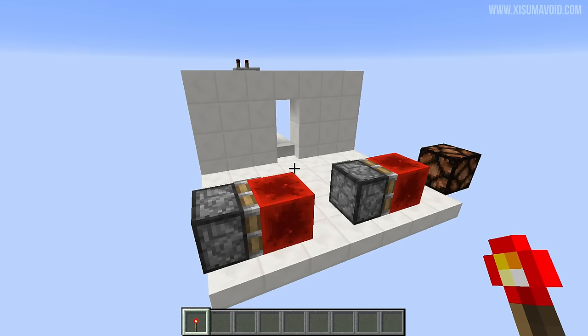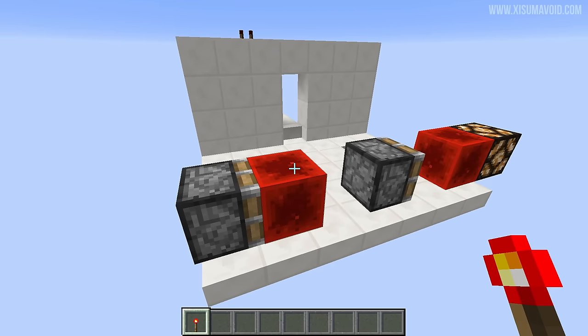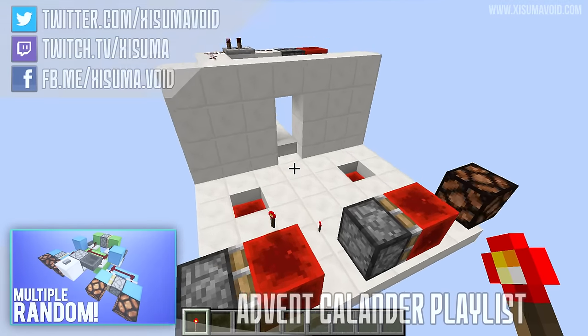So this one really doesn't need a tutorial, but if it wasn't clear enough already: you need a sticky piston, a redstone block, and a torch goes on top — that's how you activate it. And then another sticky piston and redstone block to make a T flip-flop. And that's it. It's a really cool little contraption.